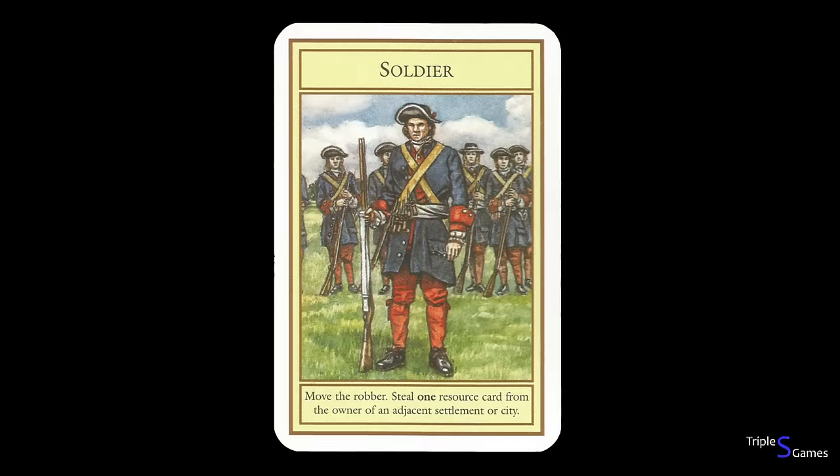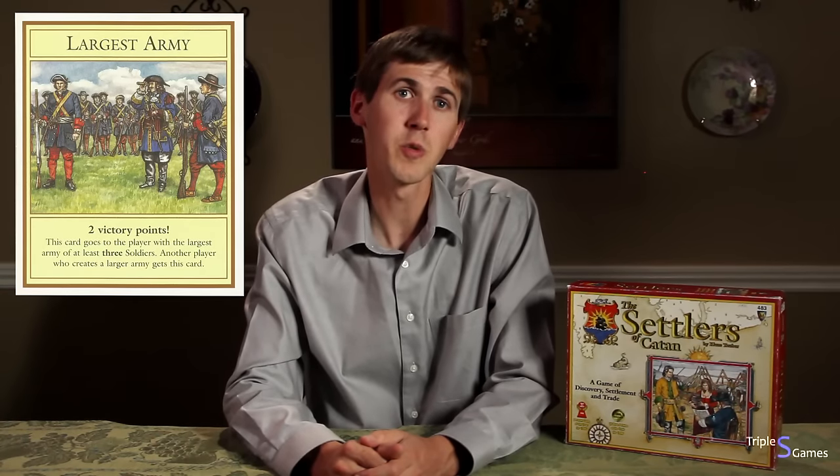All the cards say what they do, and the most common card is the soldier. The soldier allows you to move the robber to another space. When you play a soldier, it plays in front of you and stays there for the rest of the game. When it is played, it acts just like you rolled a seven, except it does not affect the number of cards in players' hands. If you have the most soldiers in play and that number is greater than three, then you take control of the largest army card, which is worth two victory points. If you cannot buy or trade, or you choose not to, your turn ends and the next player clockwise goes.